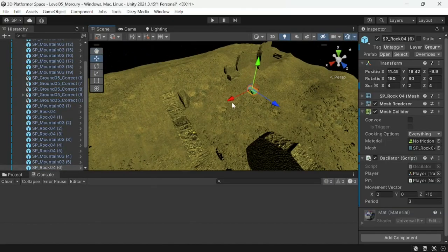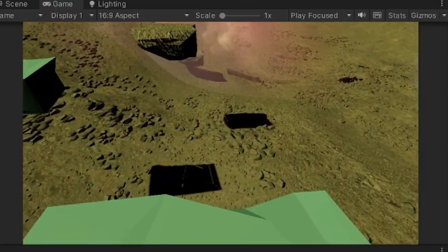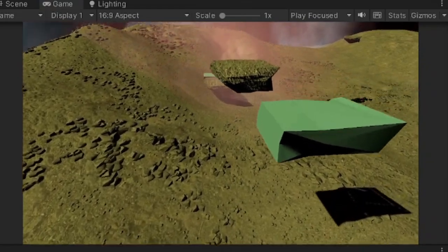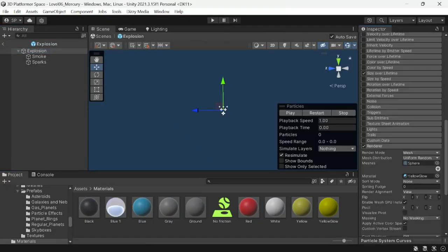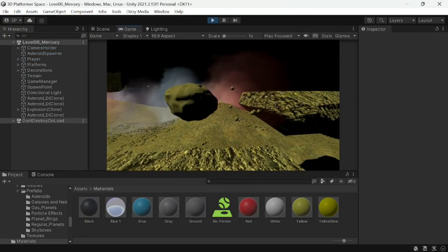Mercury was actually very straightforward. The first level has these moving platforms, which are very common in these kinds of games, and in the second one I wanted to add some moving obstacles, so I made this spawner that shoots out asteroids that you have to avoid.